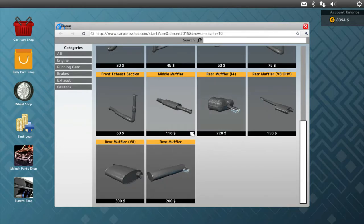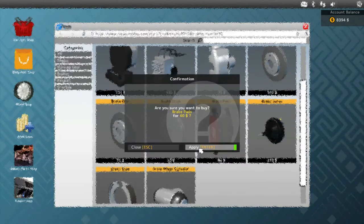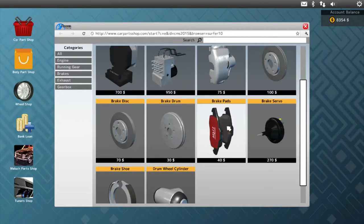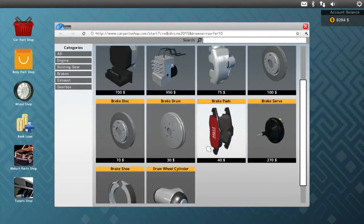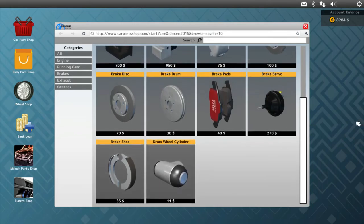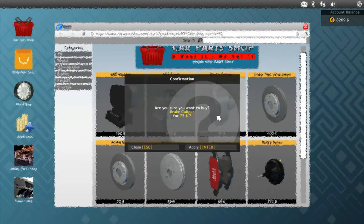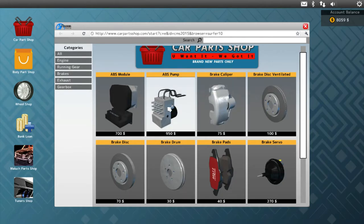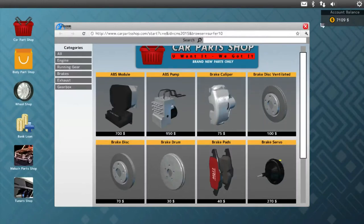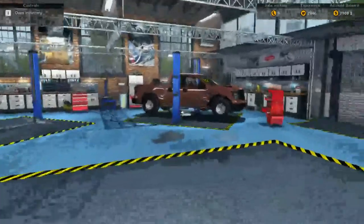Now I need some brake pads and a brake disc. So under brakes — I need brake pads, brake disc, and three calipers. One, two, three. And we need an ABS pump right here. It's using up a lot of our money, but we know this job will pay us all back, so no big deal. Now we can work on this stuff and listen to the music.